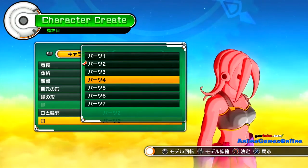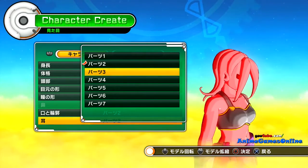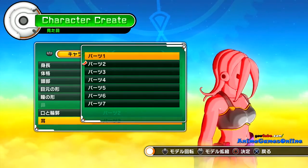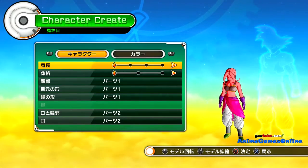First character is established — it's going to be a Saiyan. My second character is probably going to be an Arcosian, one of Frieza's Clansmen. They just call it Frieza's Clansmen in the game, but I believe it's an Arcosian.